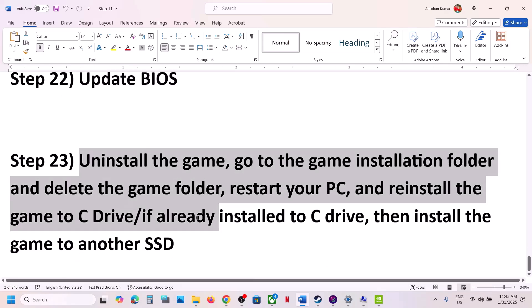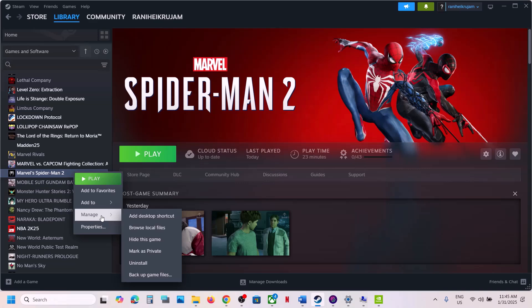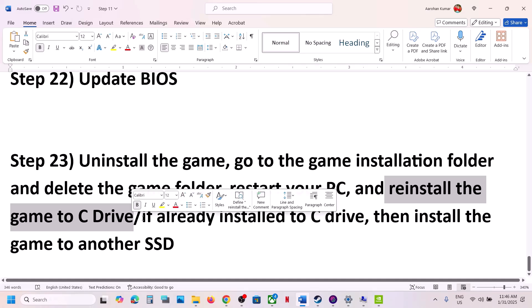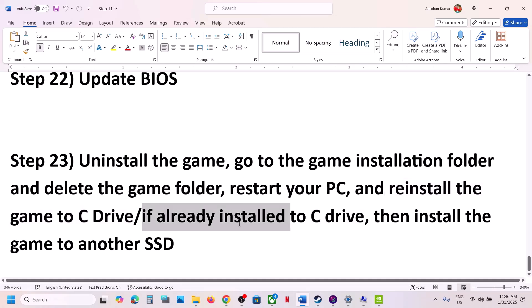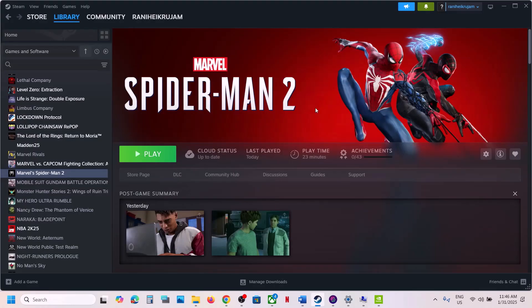The last step is to uninstall and reinstall the game to a different drive. Right-click the game, select Manage, click Uninstall. After uninstalling, go to the game installation folder and delete the game folder, restart your computer, and install the game to the C drive. If the game is already on the C drive, try installing it to another SSD. One of the steps shown in this video should help you run the game successfully on your Windows computer. Thank you for watching — please like this video and subscribe to my channel.